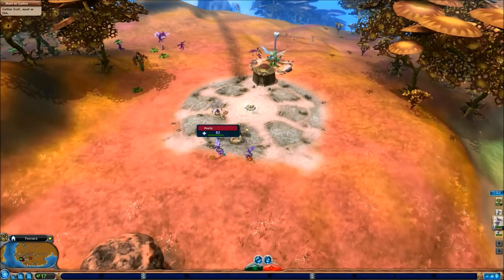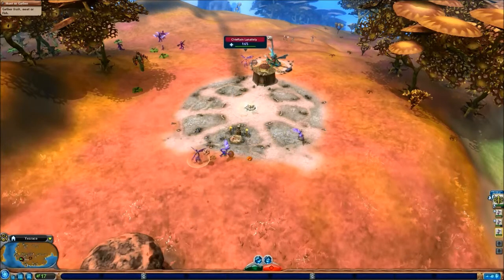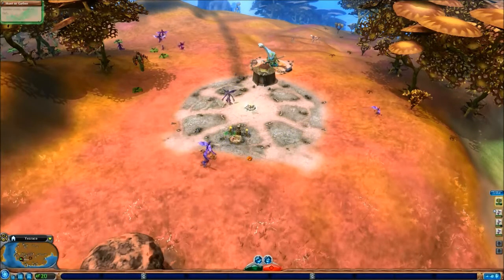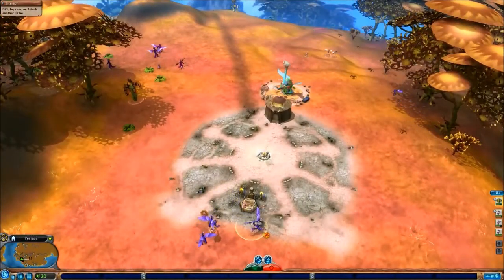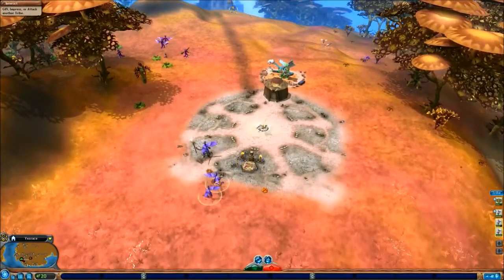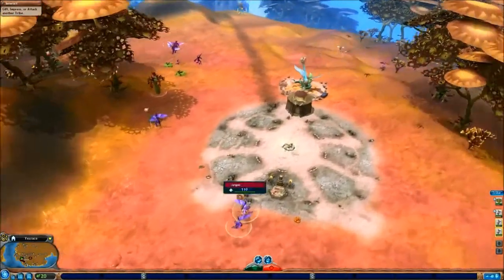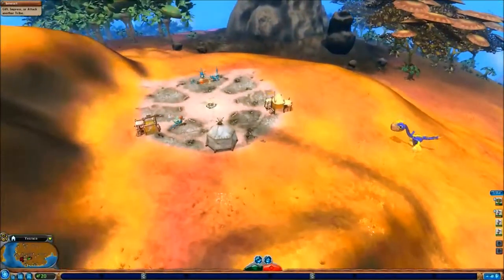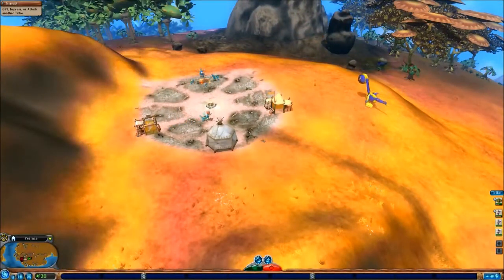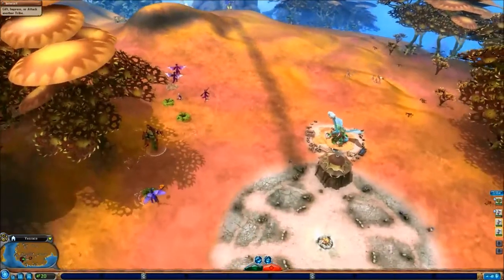Those creatures seem to be stealing our stuff. Oh wait — those are our people's names. I'm totally clueless to all this stuff. I'm gonna get my dudes to gather stuff. There's lots of fruits around. I think the other tribe is beyond this path here. Oh my god, that thing is ginormous — it's because it's epic. Looks like these guys probably aren't too much of a threat. They're very neutral to us at the moment.